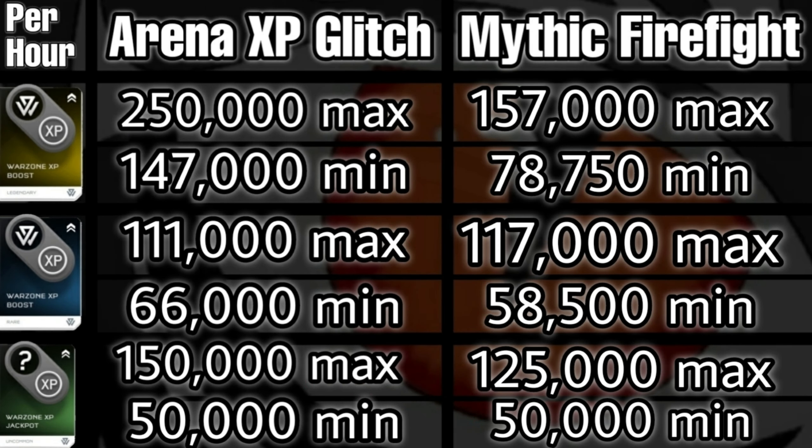So as we see, this glitch is only truly effective if you have a good source of Legendary Warzone boosts — and when you do, it is insanely beneficial. Otherwise it's a mix and mostly up to personal preference. Personally, I'd just stick with Mythic Firefight to save the hassle of needing a fireteam leader. But if you have a surplus of Legendary boosts or are okay spending $5 per 20 boosts, I'd highly recommend this strategy — it will save you loads of time.